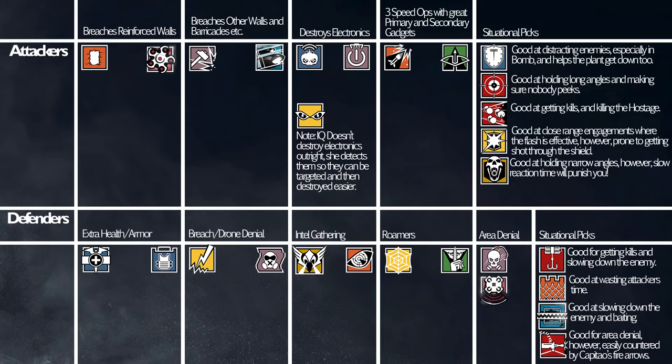Getting on with the situational picks, we're gonna have Kapkan, Castle, Frost, and Tachanka. I would think about putting Tachanka in area denial, but he's more a situational pick because there are some maps where he is really, really bad and some maps where he is really, really good. And he's really easily countered by Capitao's Fire Arrows and Ash and her Breaching Round.